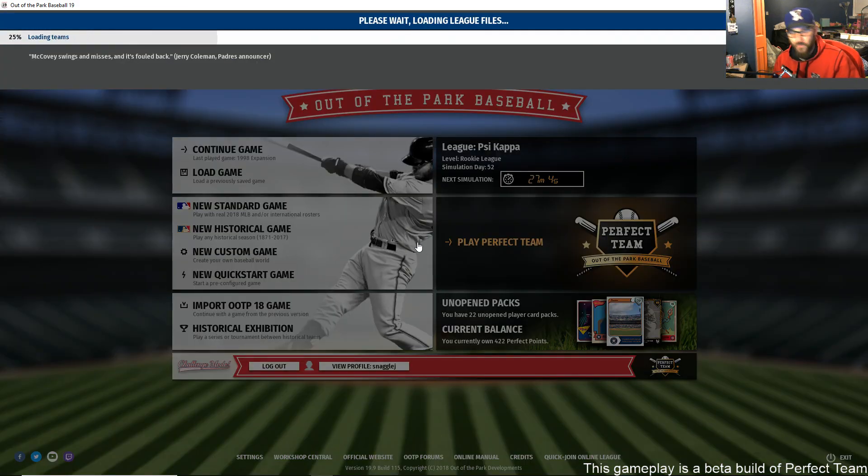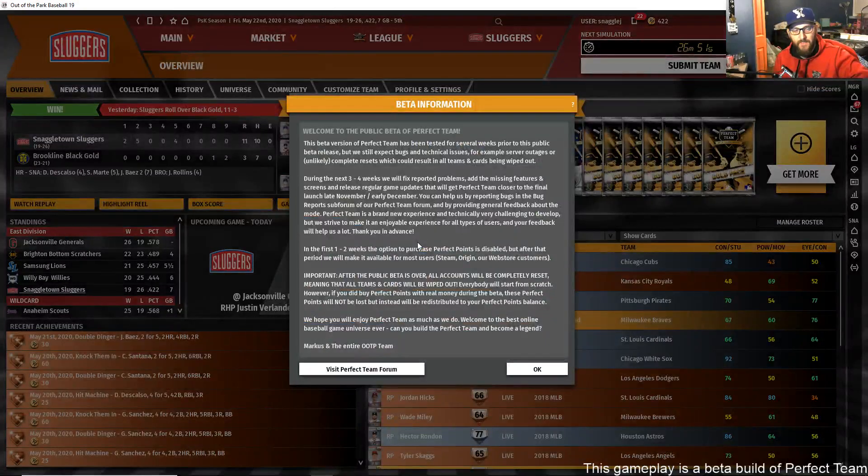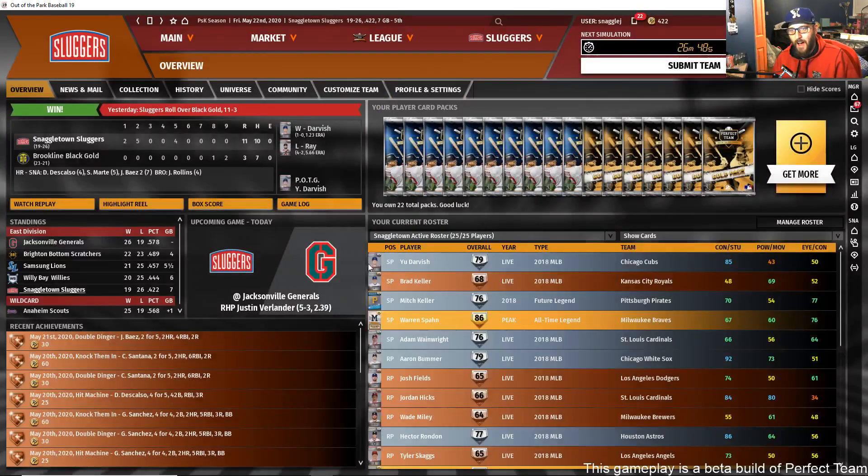I already have a team. Whenever you create your team, you go into what is called the Entry Pool. The Entry Pool lets you play random users every 30 minutes — it's kind of a holding area where you can explore your team and play some games, earning Perfect Points, which is our in-game currency.